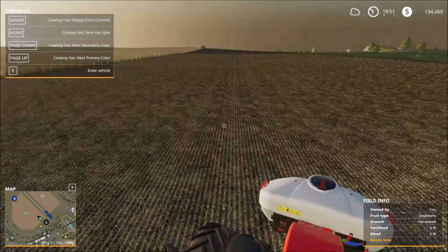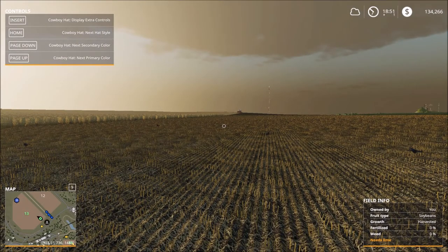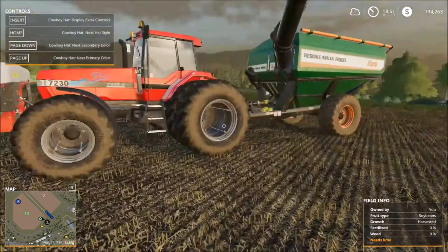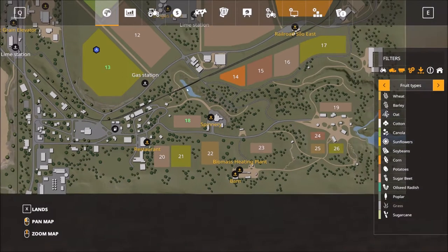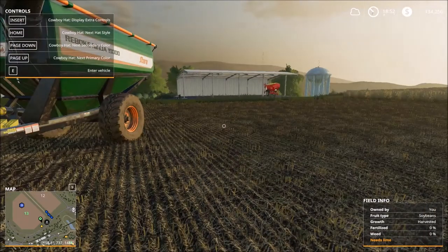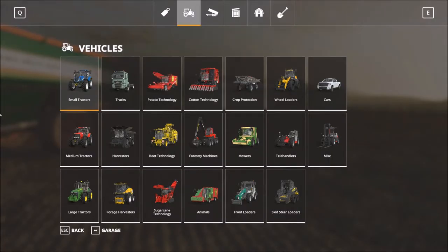The first thing we want to look at is the equipment you're going to need for farm activities. We're going to focus on a cropping setup, not logging. To buy equipment, there's an in-game shop — this is Ravensport. Just push P on the keyboard and it'll bring you into the shop, giving you tractors, harvesters, forage harvesters, sugarcane technology, and beet technology.